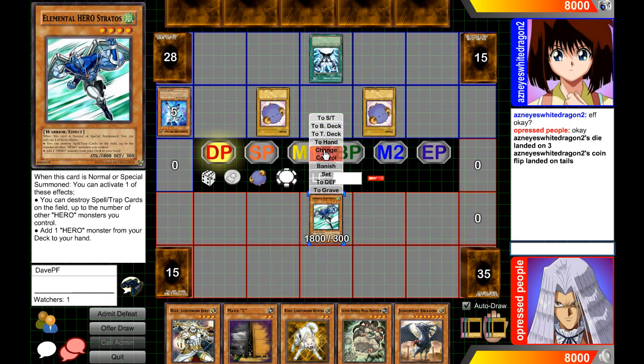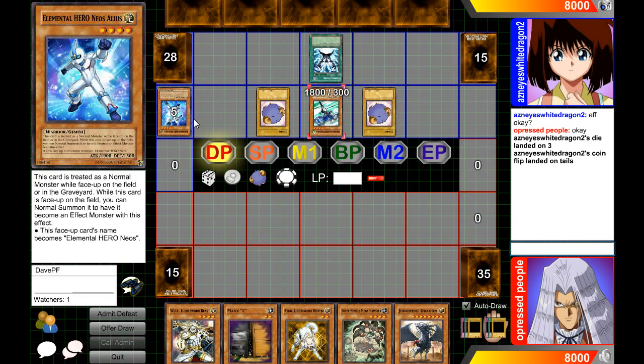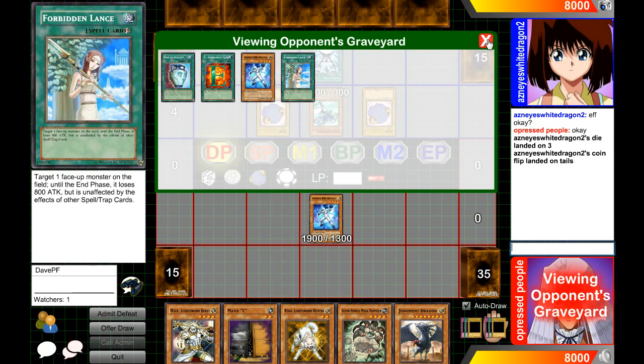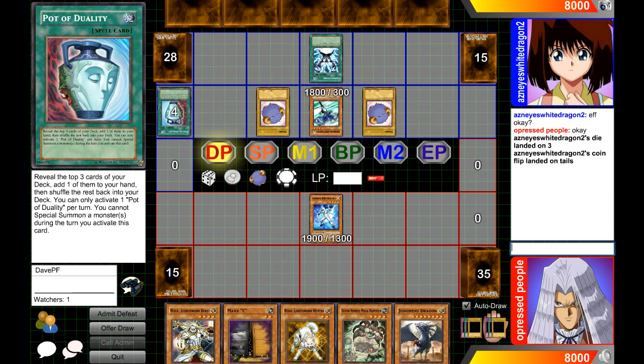The player in control of the card is the only one who can change control. For example, if I use Brain Control to take a card, I can click on it but I can't just take control automatically. If I activate Monster Reborn on my opponent's graveyard, I can special summon it. I can also banish from the graveyard, maybe using DD Crow. There are some things Duel Network can't do — for example, Exchange, where you give a card to your opponent's hand, is one of those limitations.